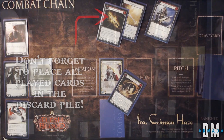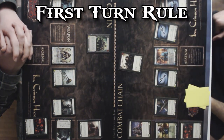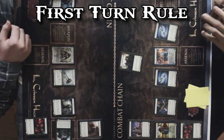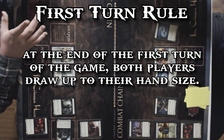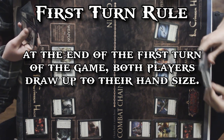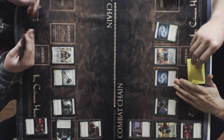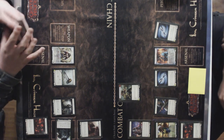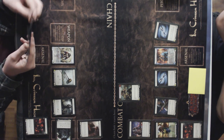With the draw step being at the end of your turn rather than the beginning, hand management and resource management become a lot more nuanced and interesting. That also brings us to the first turn rule. Normally, only the active player would draw at the end of their turn, meaning if the opponent uses their cards to defend your attacks, they'd play their next turn with a smaller hand. However, at the end of the first turn of the entire game, both players will draw to their hand size rather than just the active player, giving a more even opening to the player going second.